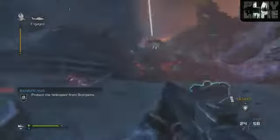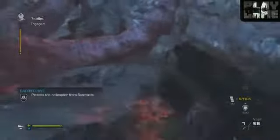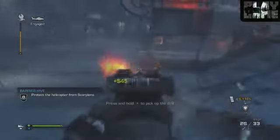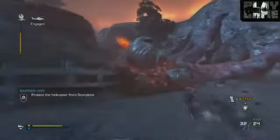Got to kill these scorpion enemies, and it's really weird because when you're doing the barrier hive, you'll notice that it's at a certain percent of health and then the next second you look, it's completely drained. I don't know how that happens. But if you just try and keep your eyes open for scorpions — it's something I'll go into as soon as we move on to the next area.